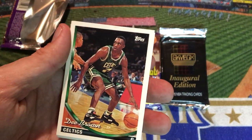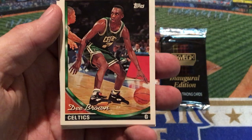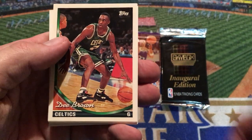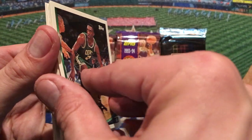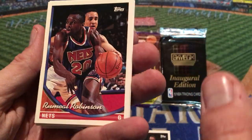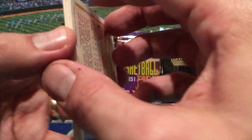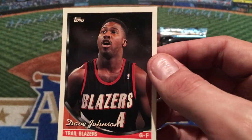Look at this — D. Brown. Remember when he won the dunk contest with that kind of controversial no-look dunk? D. Brown for the Boston Celtics. Are they stuck together? Just a little bit. Romeo Robinson there, number two, with John Starks in the background trying to steal the ball from him. They are stuck just a smidge, but not too bad. Dave Johnson looks like it's going to be card number three — Dave Johnson for the Portland Trailblazers.